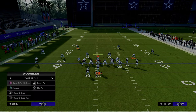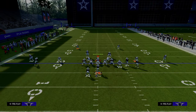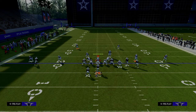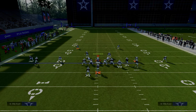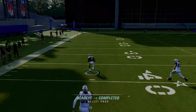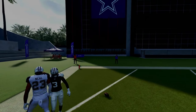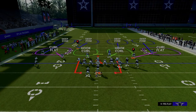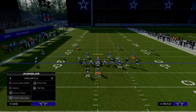Another popular coverage is the free safety zone blitz — a cover three base. If we're able to pick up the blitz by ID-ing slot corners or whatever's needed, this play is going to burn that coverage even better than it burned the cover four. The defense really has one of two options: they can user the post route, or they can go to different coverage shells, the most prevalent being the quarter-quarter-half.